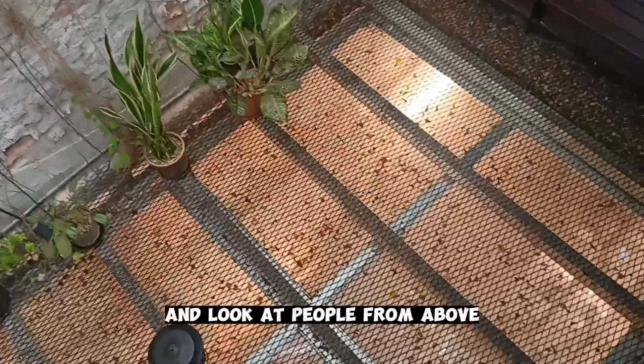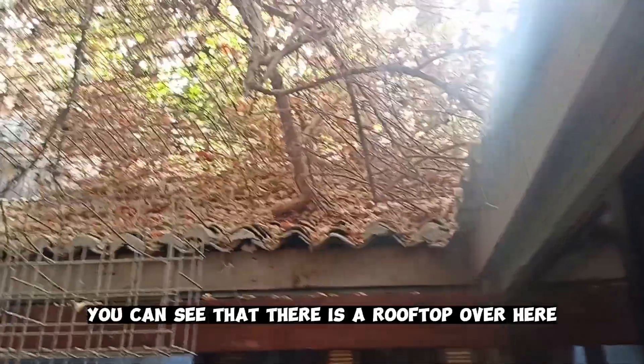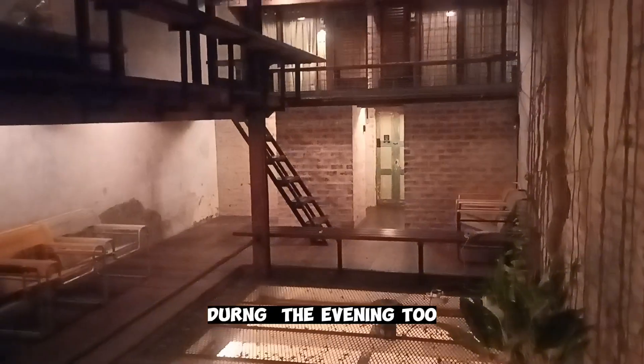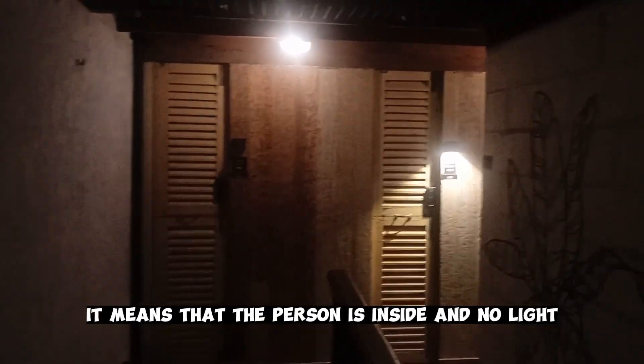You can also sit here with soft pillows and drink coffee while looking at people from above — that's amazing. You can see there is a rooftop over here, so the way it is designed is incredible. It's nice here in the evening too — no music though, dim lights. You can also see that if there is a light on the door it means the person is inside, and no light means no person inside — pretty cool.